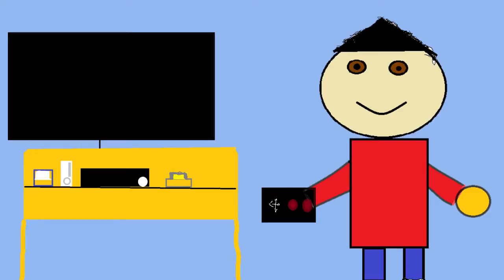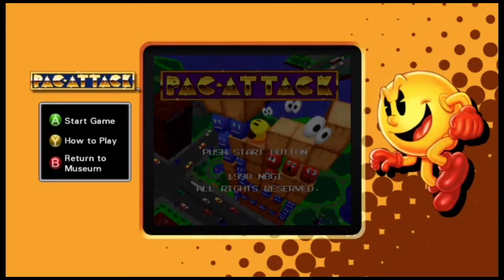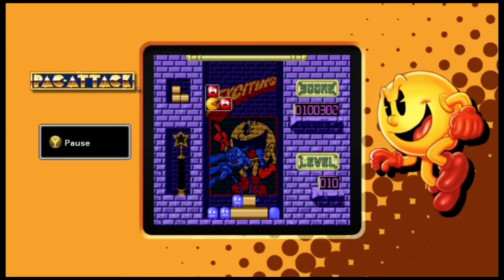Unfortunately only one classic game was released on the Wii U Virtual Console this week and it's rather puny. It's called Pac-Attack — basically a drop block puzzle game. It has an interesting take but the fun only lasts a few minutes in my opinion. This is not going to be replacing Tetris, Dr. Mario, or even more frantic drop block puzzle games like Puzzle Fighter. So yeah, this one's kind of lame.